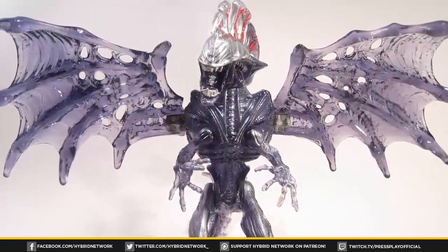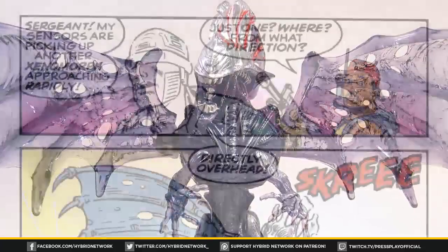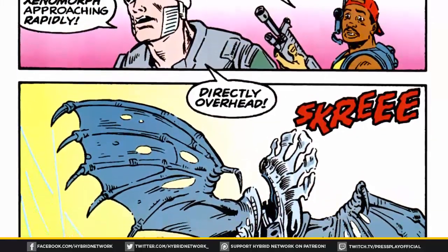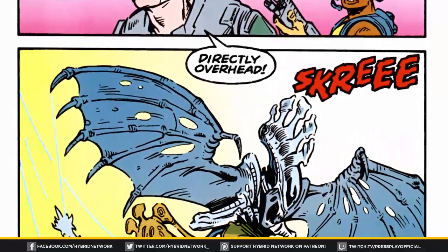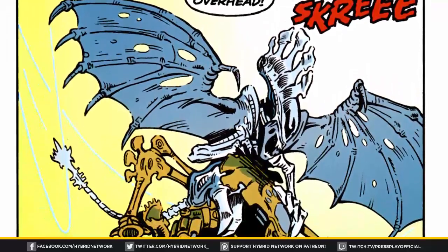Her crest had a row of blunted spikes that ran down their length. The flying queen was featured in the comic book Alien Space Marines issue 9, as we can see it attacking Atax, who is wearing an exoskeleton modeled after a regular queen Xenomorph.